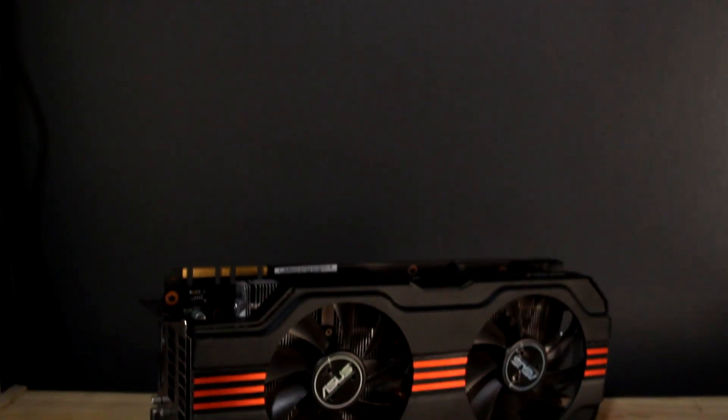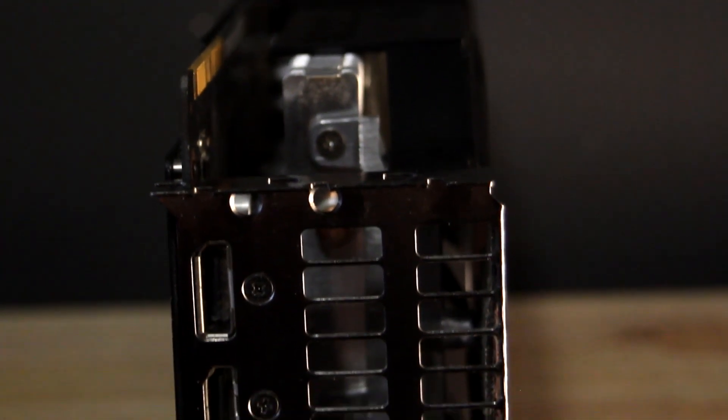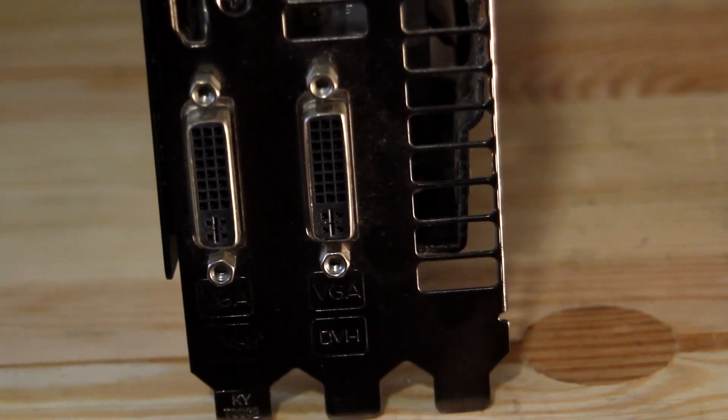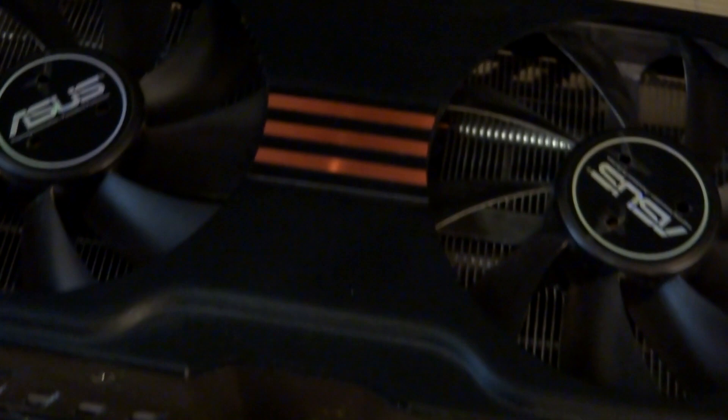This near decade old GPU is based on the Fermi architecture and at the time of release in late 2010 was considered to be one of the more powerful cards on the market. This particular model from Asus was certainly a power hungry beast requiring both the eight and six pin PCIe connectors, however for that you did get quite a lot of power — two DVI ports, HDMI and even DisplayPort, so pretty good for the time. Although the 570 wasn't the top of the range, the price was quite high when it was released, coming in at $350 or about £280 when launched.